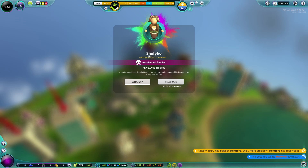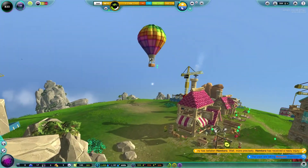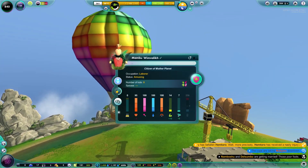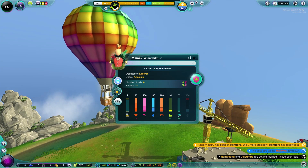The new leader of Tandarian is S-Hatio — with a policy of accelerated studies, meaning nuggets spend less time in school but injury rates increase. We'll celebrate! But more importantly, I want to celebrate the balloon being in the air. Look at that lovely balloon! There's a labourer in the basket — they're just so short they can't see over the sides.